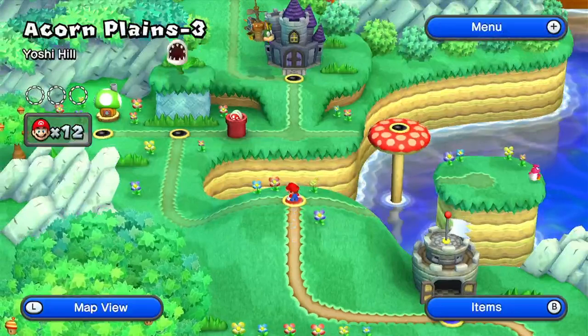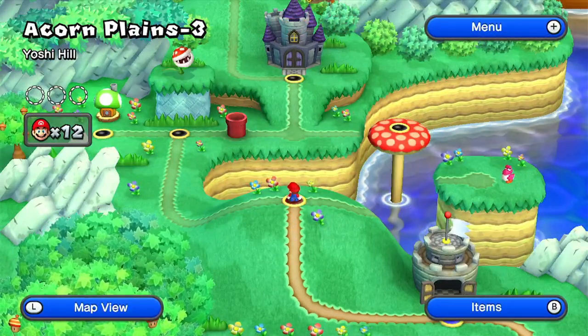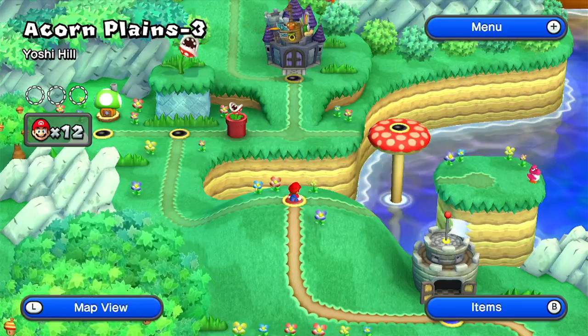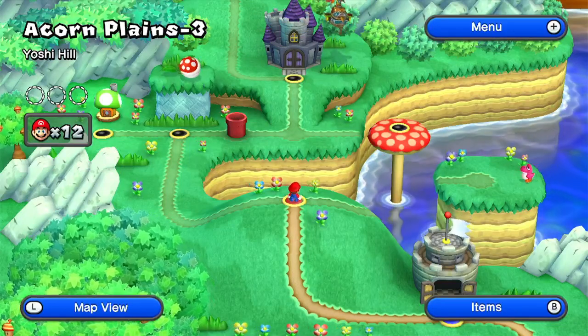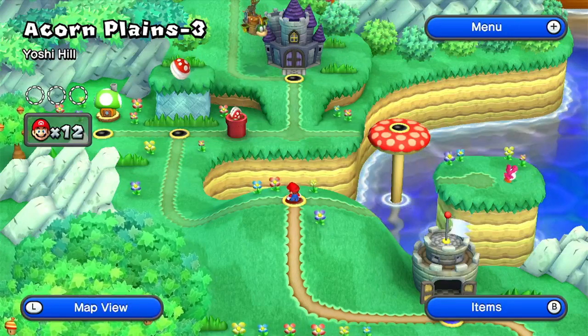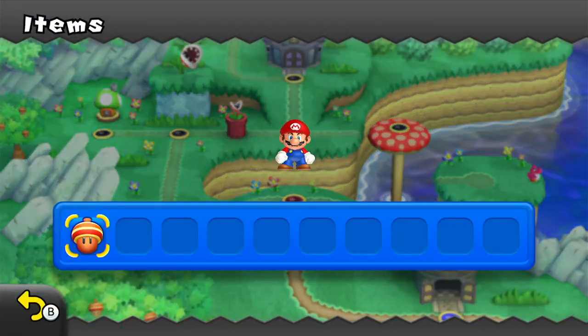Welcome back to New Super Mario Bros. U. As we head up to the top of the hill, you will see that we'll be doing four courses in this episode and we'll also be introducing a new mechanic — the Baby Yoshis. But first, let's go ahead and do this first stage, Acorn Plains 3.